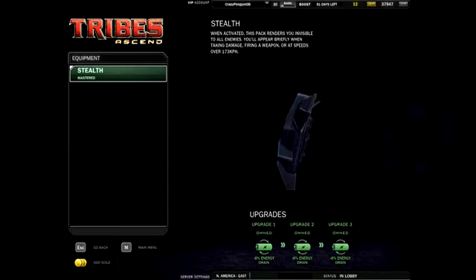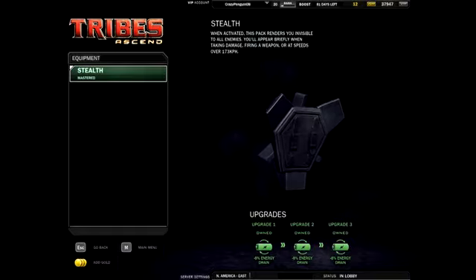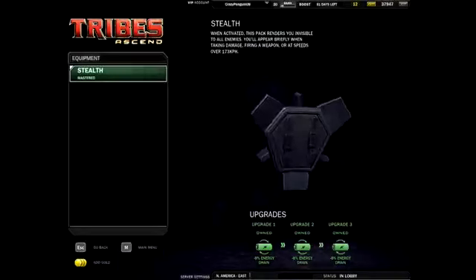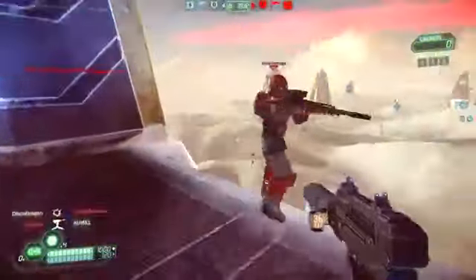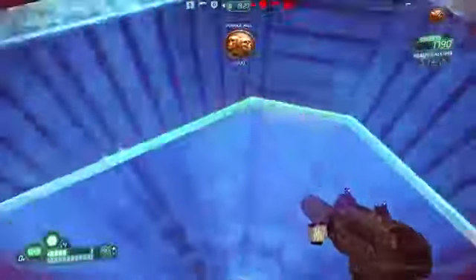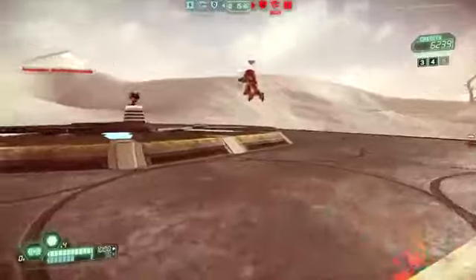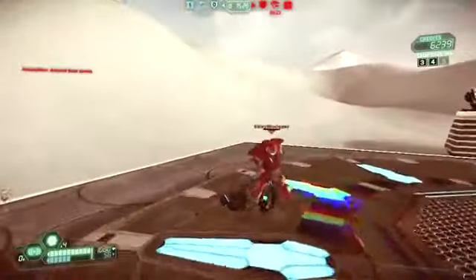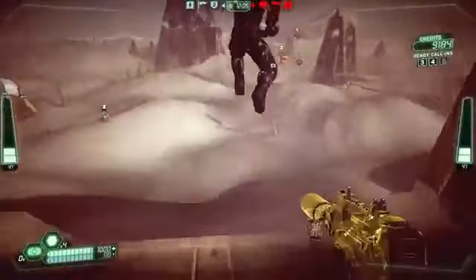Your only pack is the stealth pack, obviously — this is your class. This is the reason why you picked the Infiltrator, and why he's so great at infiltrating. Using it allows you to get into key areas without the enemy knowing you're there. I have a clip here where these two sentinels had no idea I was coming, and there's this juggernaut who's completely oblivious to me being there — just running around with low health, no concern in the world, and then game over. That is the essence of the Infiltrator class.